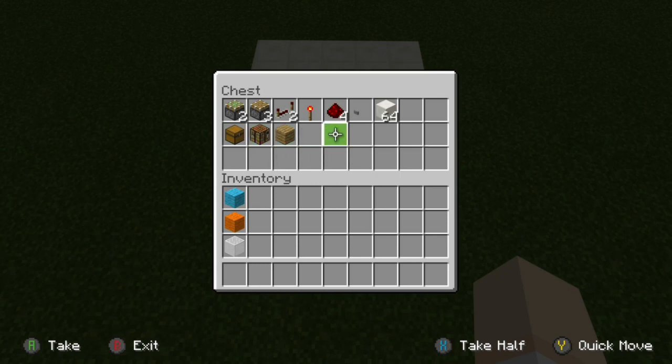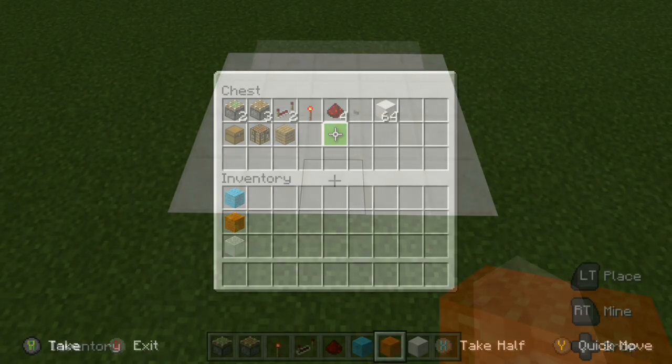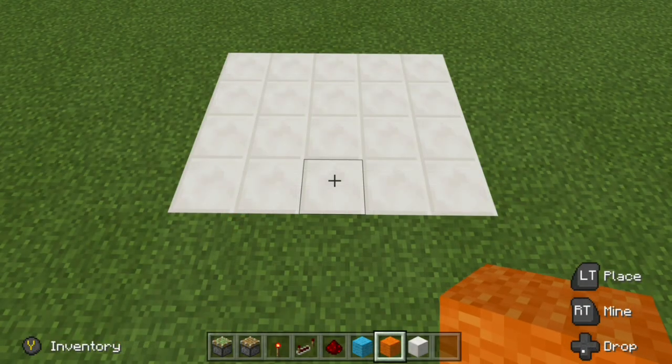With that being said, if you want to pause the video, go ahead and do that. Grab your supplies and then we'll jump right into the build. What we want to do first is set up the piston that will be extending up so the block is nice and flush with the floor.